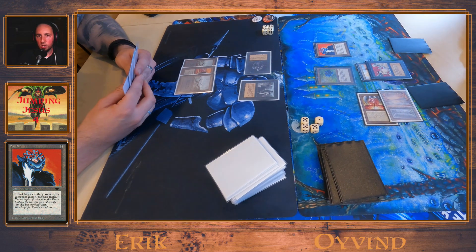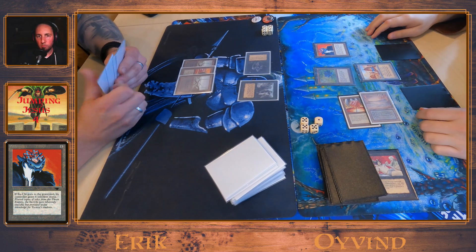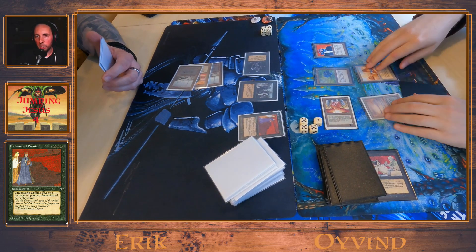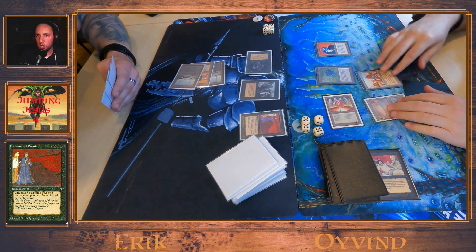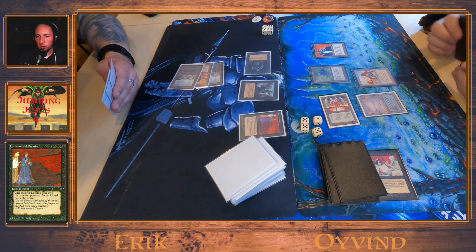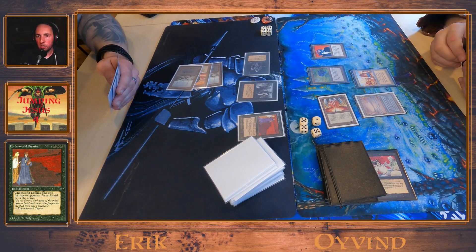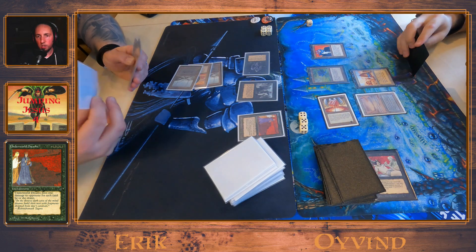Eivin will have to discard one, and that's a sacrifice. An Underworld Dreams from Erik — now Eivin takes one damage for each card he draws. And that Mana Vault is going to do damage as well if he doesn't pay the mana to untap it. So he's down to 14.